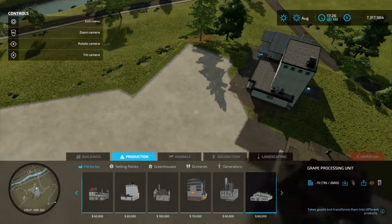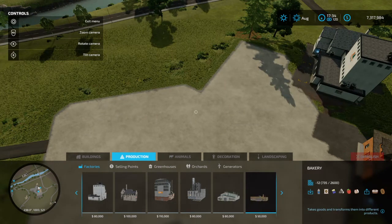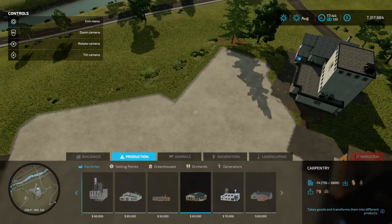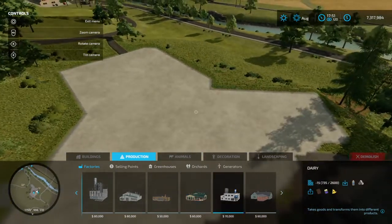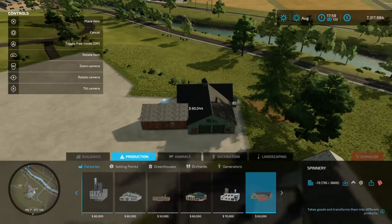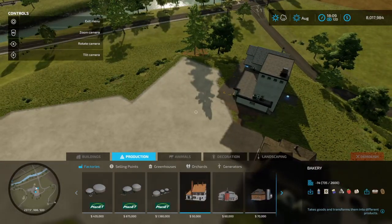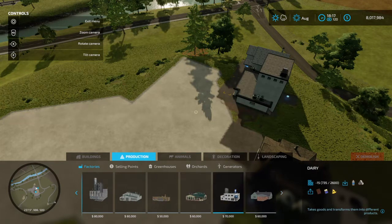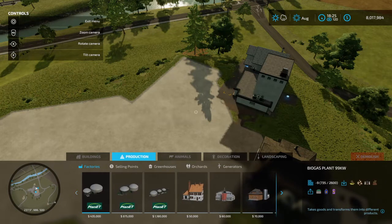There's grape processing which makes grape juice, a bakery again, carpentry in different styles of building, plus tinier versions of the dairy and spinnery. On a budget these smaller ones make sense.